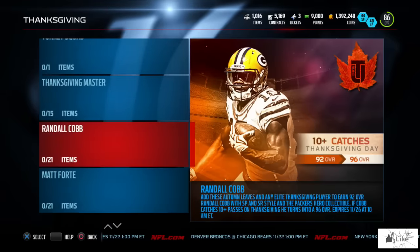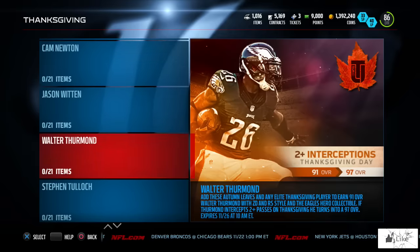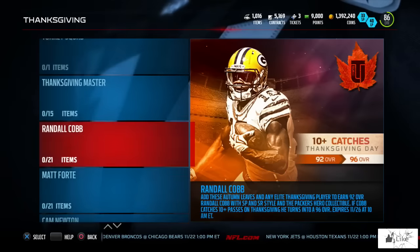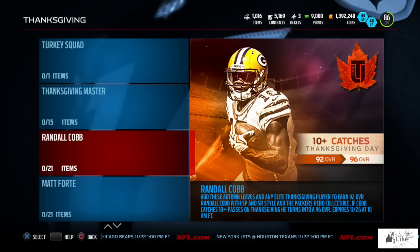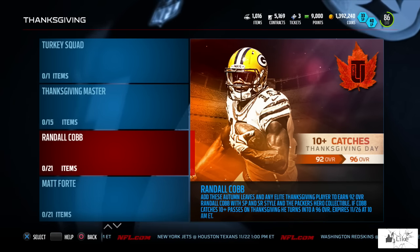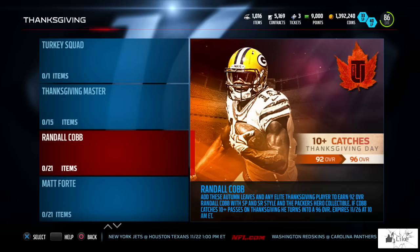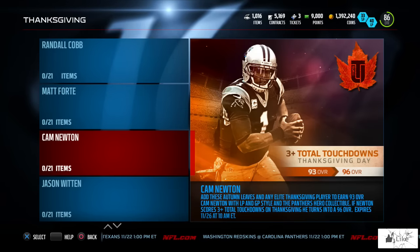Moving on to the actual player set, you can get Randall Cobb, Matt Forte, Cam Newton, Jason Witten, Walter Thurman, and Steven Tulloch. These are special players — Randall Cobb is normally a 92 overall and he'll stay a 92 overall throughout the remainder of Ultimate Team unless he has 10 or more catches on Thanksgiving Day, in which case he upgrades to a 96 overall and stays that way for the rest of the year.